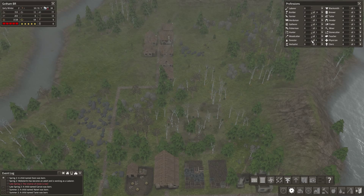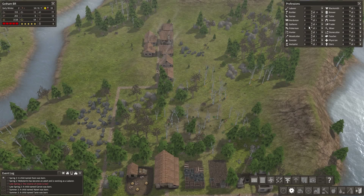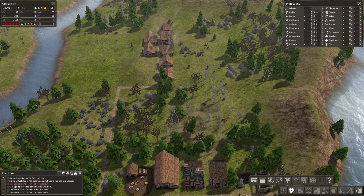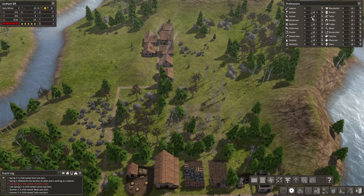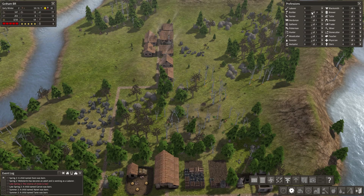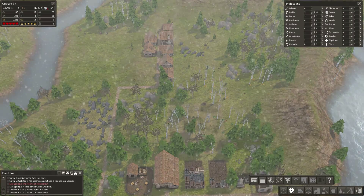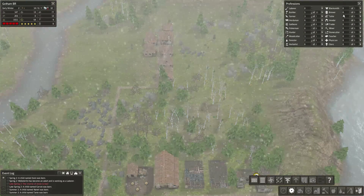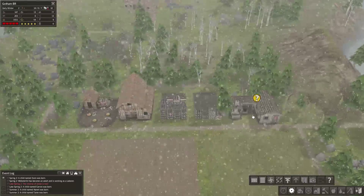Over here right now — forestry, let's knock that down by one. Hunting, let's knock it down by one as well. Gatherer at two, let's keep that at two. Let me give two more builders. And farming — we're pretty good on food right now, so let's knock it down to five. Three for farming, building at five, and we still have our forester.